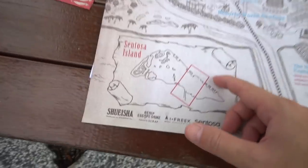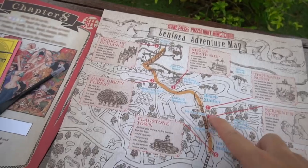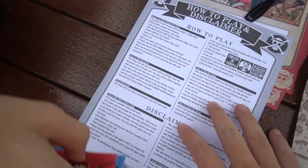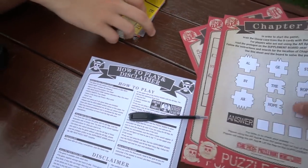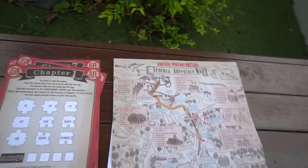So we're only going to play this area of Sentosa. This number one is beach station. How to play — this is everything in the kit. This starts with Yusof. Chapter one, chapter one. I'm very excited.